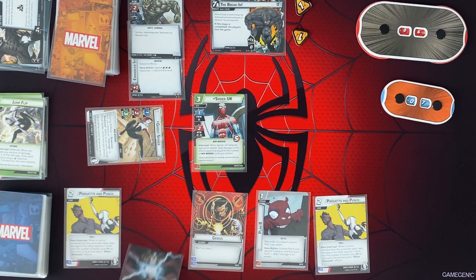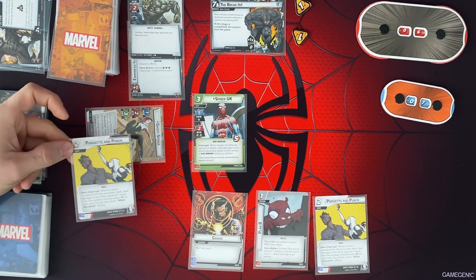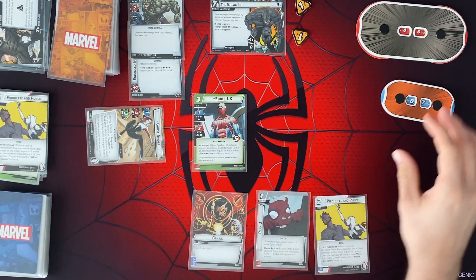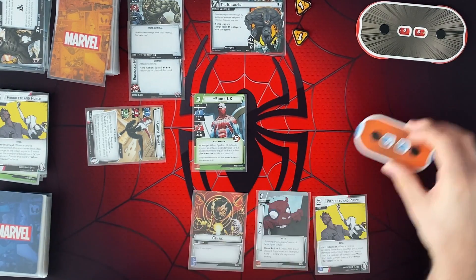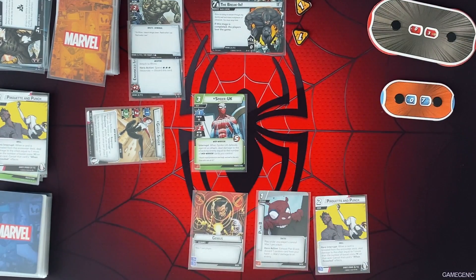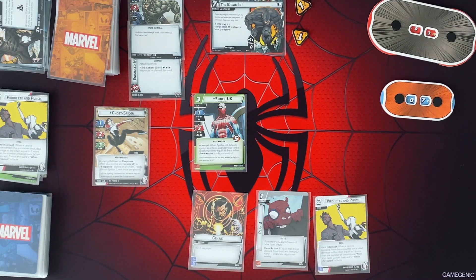So I'm going to pay these 2 for a Pyroquit and Punch to do that. We're going to do 3 damage to him, because the boost icon was 2. So he's going to be down to 3. And then that lets me ready once per phase. We're in the villain phase. So now it's our turn again.